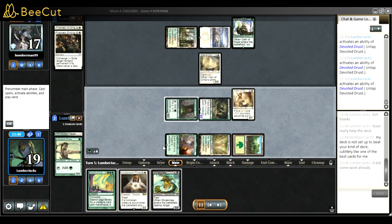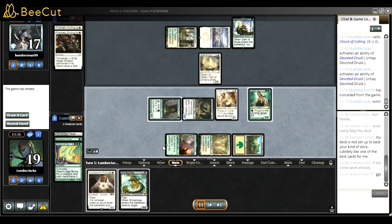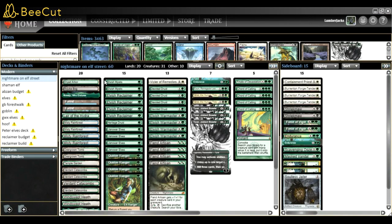The combo was really good throughout the league. I was really happy to get that 5-0. Post-league, I'm very happy with the list. In the main board, I think the main board Endurance could go to the sideboard - something to consider going forward.